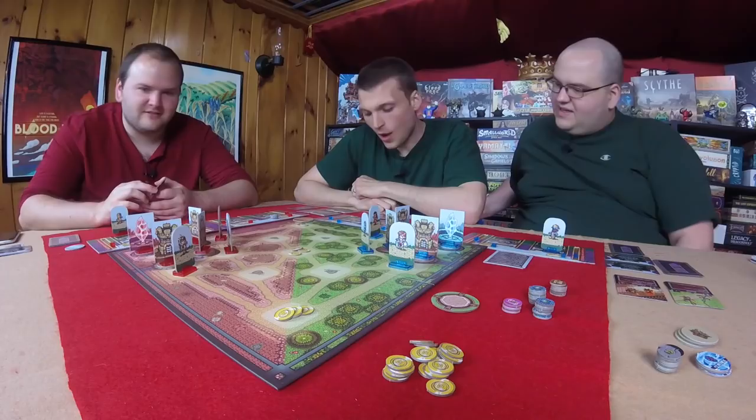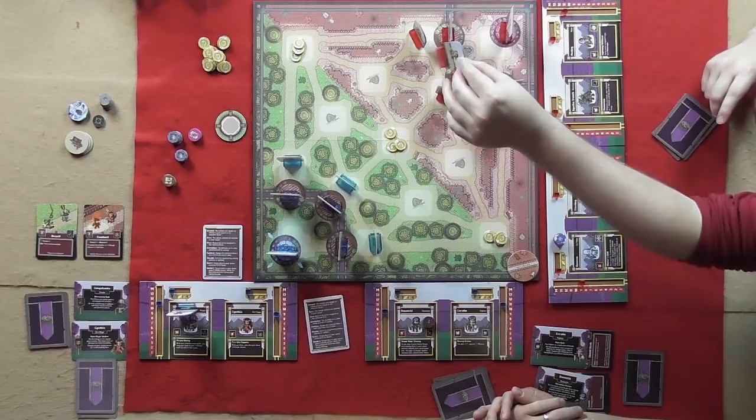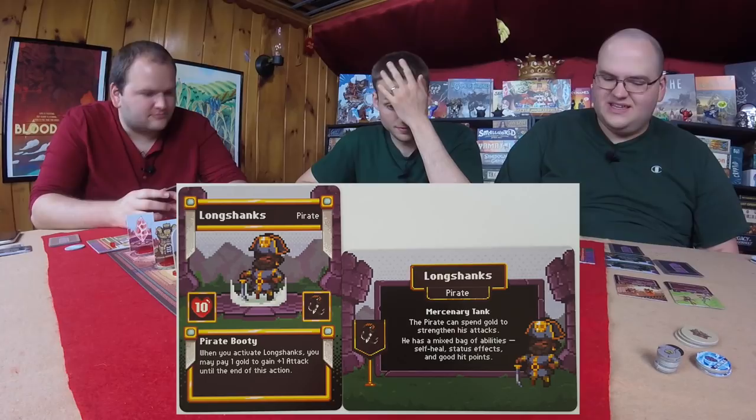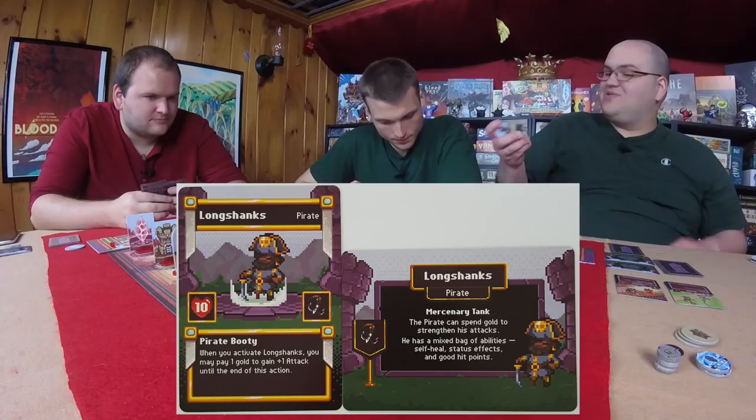That's Sarah Lynn — she is a fighter, a dedicated defender. My last person is Longshanks, a pirate mercenary tank. I can spend gold to strengthen his attacks and do some cool things with his special attacks. And he likes to get drunk, because he's a pirate. My monk is Motley — does he have a crew? He literally has a crew here. I'll put Motley dead center.